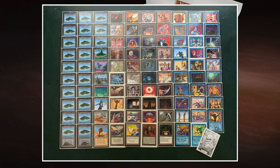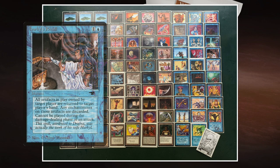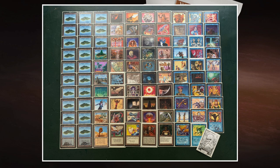I've got Nevinyrral's Disk and Hurkyl's Recall working together. Hurkyl's Recall — one blue and one from Antiquities — reads: target player returns all their artifacts to their hand. While my Nevinyrral's Disk activation is on the stack, I can respond with Hurkyl's Recall, get all my artifacts back to safety, and then the Disk explodes. I can also use Hurkyl's Recall against an opponent who has a lot of artifacts — it's a great weapon in this format.